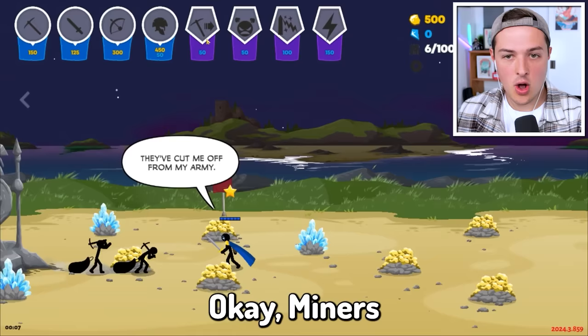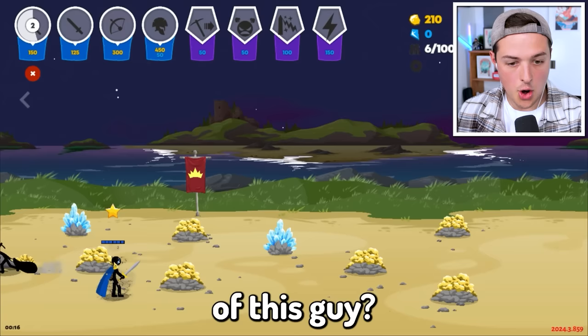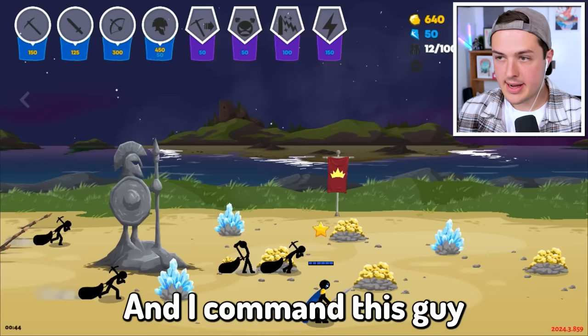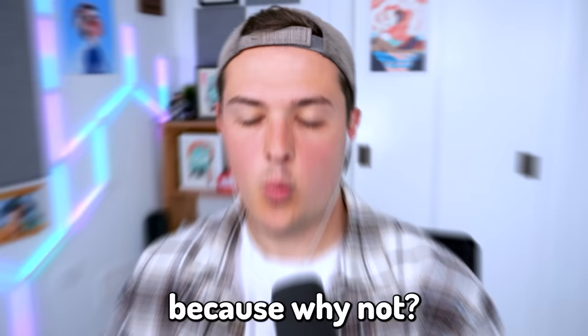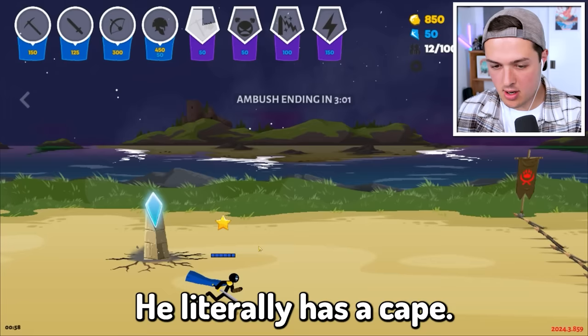We have to survive the ambush and we already start out with the hero - that is epic. Miners start hustling. Can I take hold of this guy? No, I can't - he's gonna control himself, and honestly that's cool with me, the less work I have to do the better. Let's get a brand new miner on crystal duty. Can I command this guy to go to the center? Yes! Let's have the miner start hustling and have this dude take the tower - Hero Bob literally has a cape!